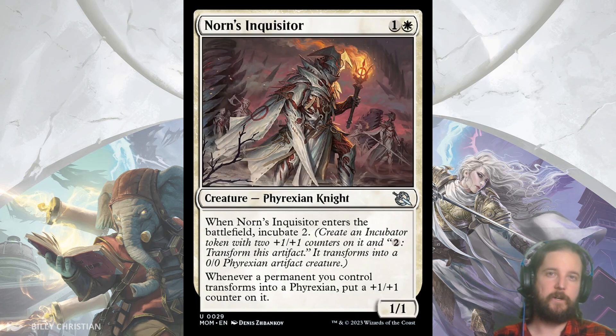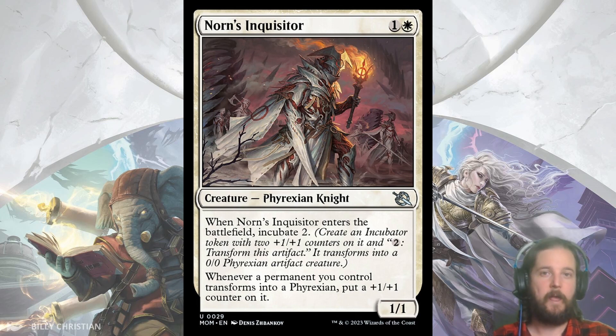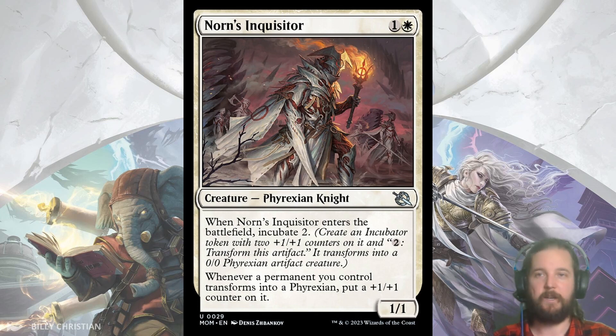Next up we have Norn's Inquisitor and our next new mechanic, Incubate. Incubate X creates an incubator token with X plus 1, plus 1 counters on it — so Incubate 2 would give 2 plus 1, plus 1 counters. Then you can pay 2 colorless to transform it into an artifact creature. For Norn's Inquisitor, you get a 1/1 for 2, which is not great, but you get a 2/2 token, and when that token becomes a creature it becomes a 3/3 because Norn's Inquisitor puts a plus 1, plus 1 counter on it whenever a permanent transforms into a Phyrexian. So you get a 4/4 for 4 across 2 bodies, plus an additional counter on future transformations. I think this card will see the most play in Orzhov, where the archetype is centered around Incubate, but even outside of that it's doing enough to see play.